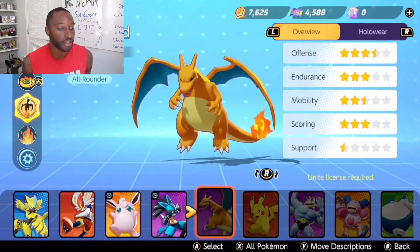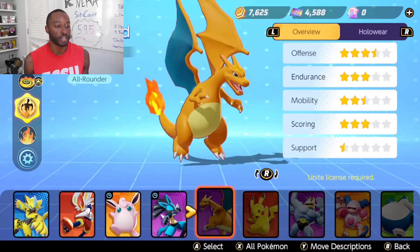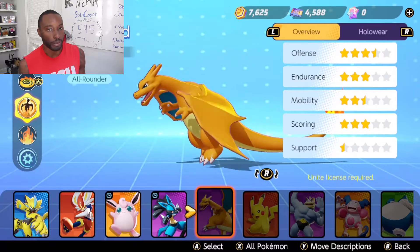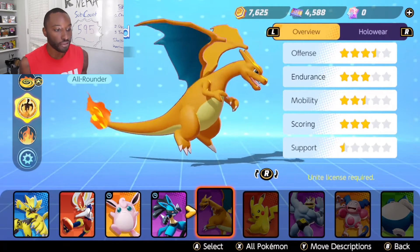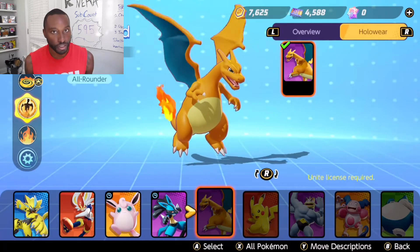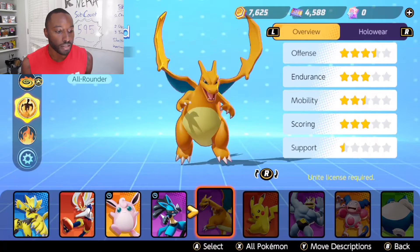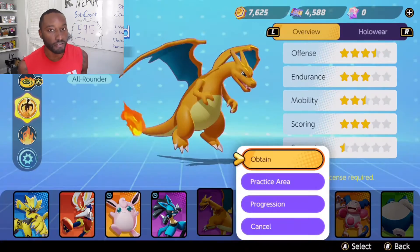We got Charizard coming in, one of the most popular Pokemon. Shiny Charizard is just too amazing with the black and, you know, the whole getup. Coming in at 3.5 stars offense, 3 endurance, 2.5 mobility, 3 scoring, and 1.5 support. This Pokemon is known for its offensive strength.